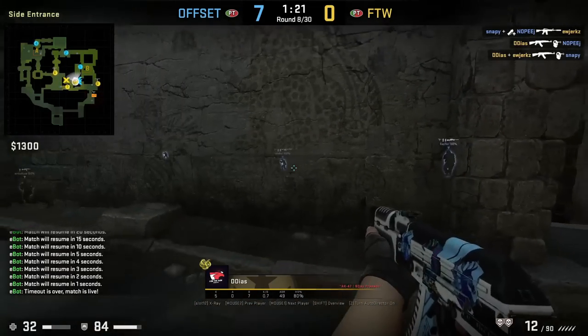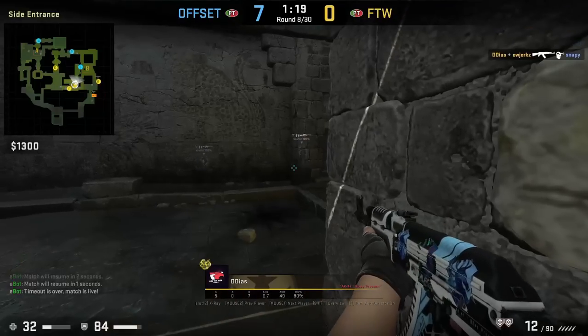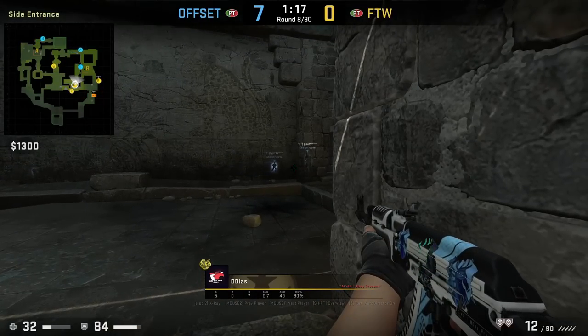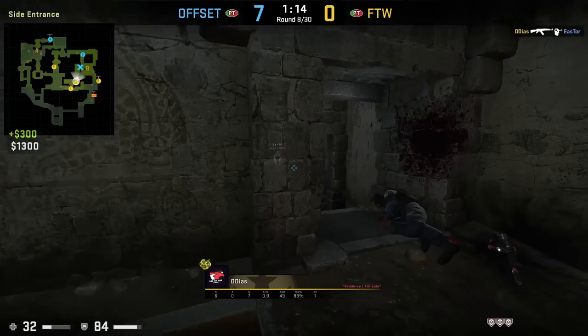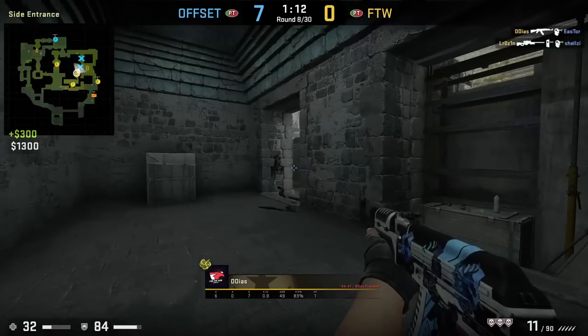Diaz has this insane pre-fire lineup for the CT cave entrance where AWPers commonly hold. He will crouch next to this wall, aims as shown, then without moving his mouse, as he is about to peek the doorway, he pre-fires with this set lineup, one-tapping Estor.